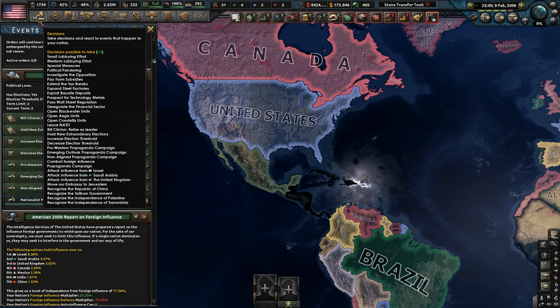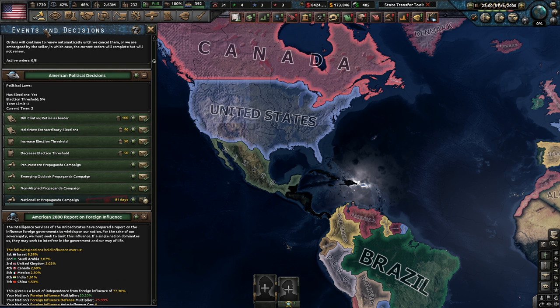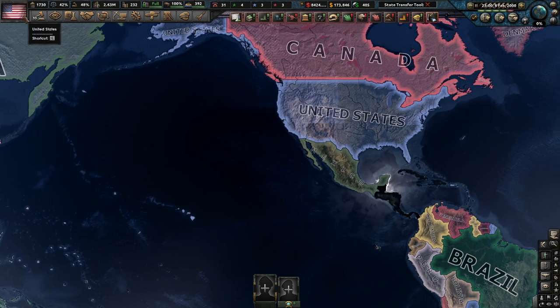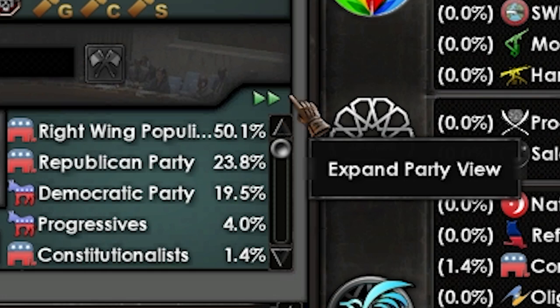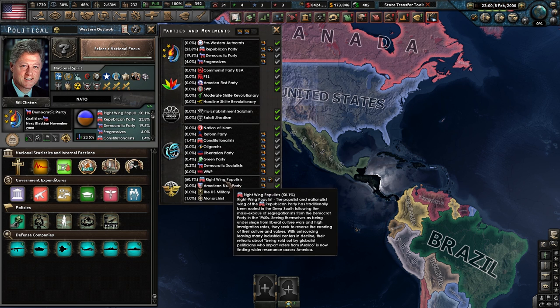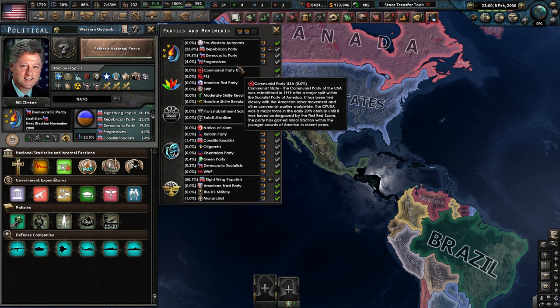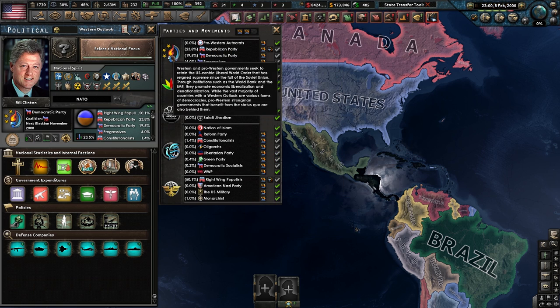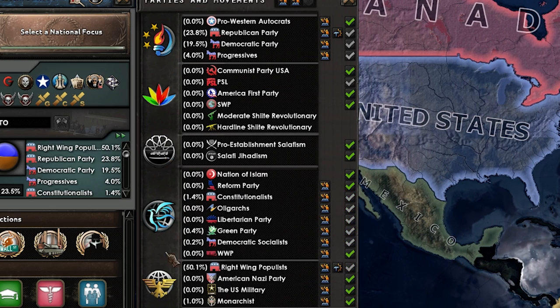The first way is to go under your decisions tab and just click 'Hold Extraordinary Elections.' Before you do that, you want to click this little button right here — 'Expand Party View' — and this opens up everything. You can choose inside of your political parties which faction is going to be in charge of that side.